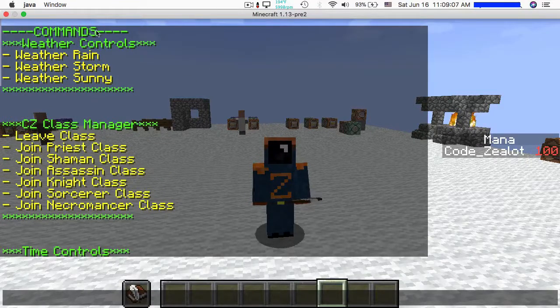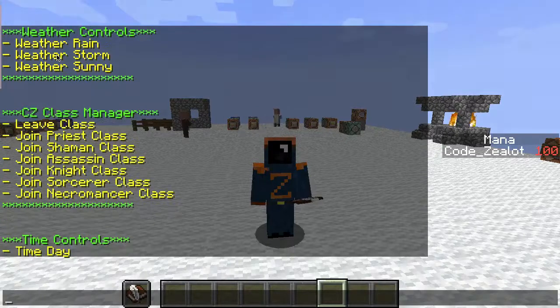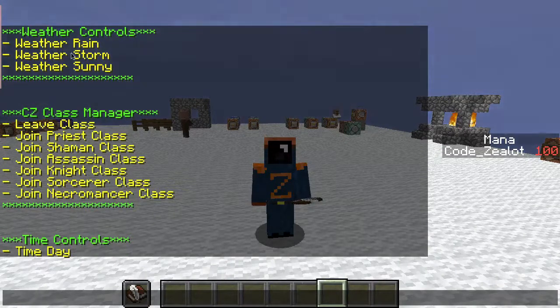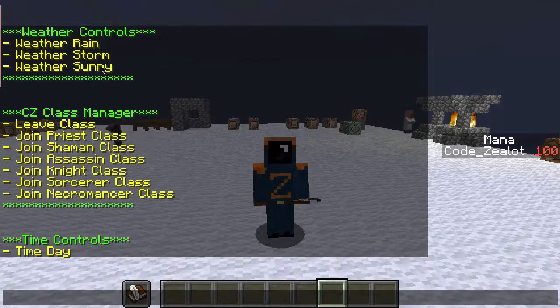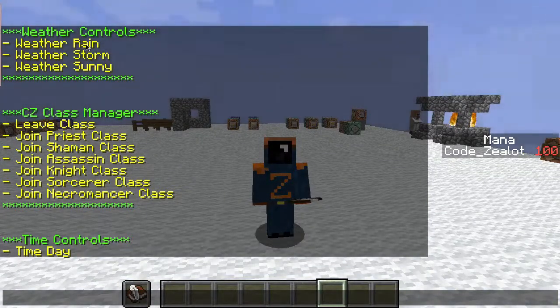Here is the start of the management system. The first module is about weather controls. If I click on any of these, I can manipulate the weather in Minecraft without typing any commands. I hit rain and you can see it got darker. If I hit storm, it gets even darker. And if I hit sunny, it gets nice and sunny.